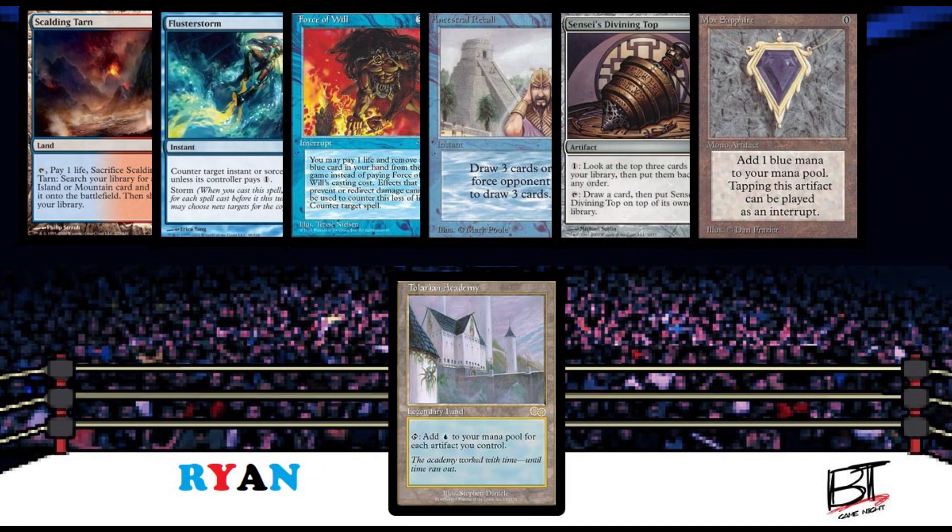Next, in this corner, having mulliganed down to six with his Storm Artifact build, with an opening hand of Scalding Tarn, Flusterstorm, Force of Will, Ancestral Recall, Sensei's Divining Top, and Mox Sapphire — he is the ultimate collector, this is Ryan. Now feast your eyes and let the game commence.